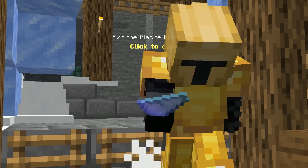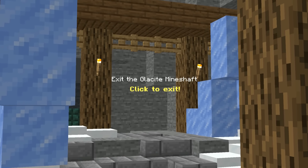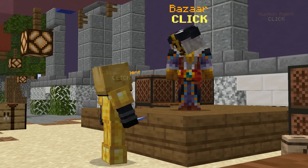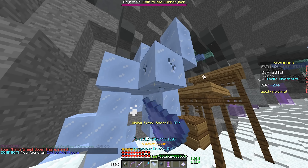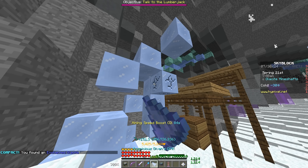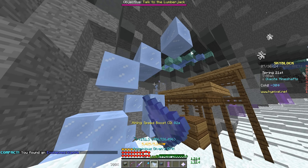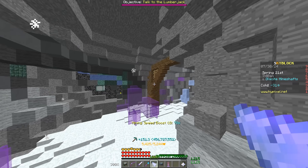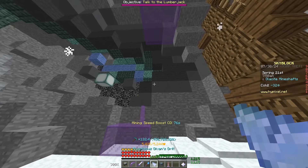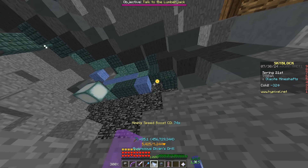But since scraps are obtained in mineshafts and are a bit annoying to grind, or cost a few hundred thousand coins each, it might not seem worth it. Why is it that half the time I'm mining for scraps I get them right away, but then the other half I mine everything in six mineshafts and only end up getting like two scraps? It makes no sense.